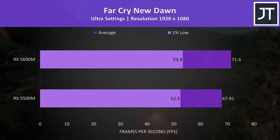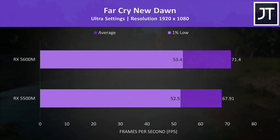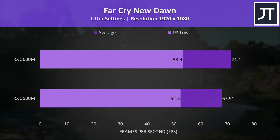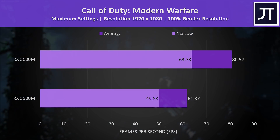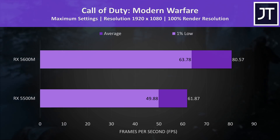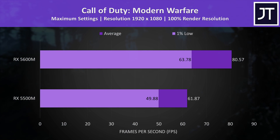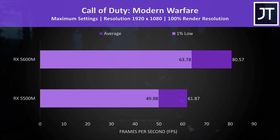Far Cry New Dawn was tested with the game's benchmark, and again another test that depends more on processor performance, as the 5600M was only 5% faster in average FPS — less than 4 FPS — so no real difference. Call of Duty Modern Warfare was tested with all settings maxed out. Even the 1% low from the 5600M was higher than the average FPS from the 5500M, while the 5600M's average FPS was 30% higher than the 5500M.